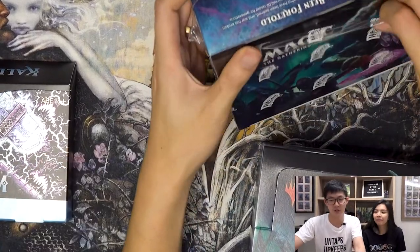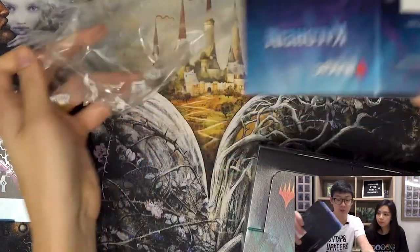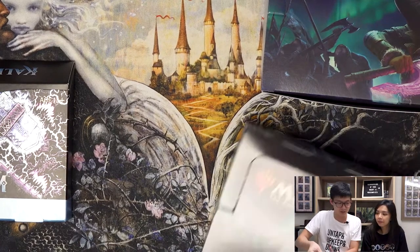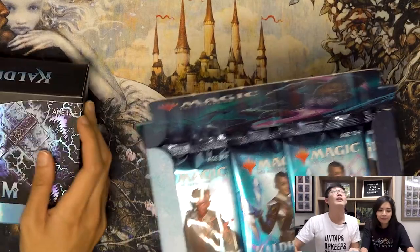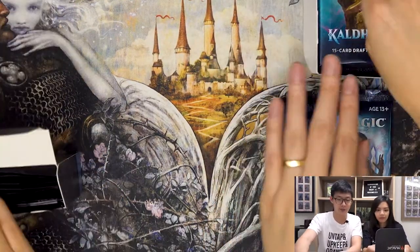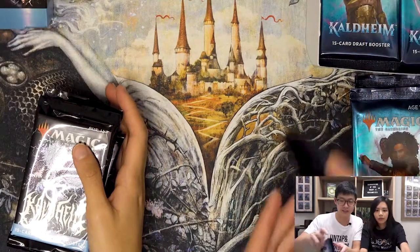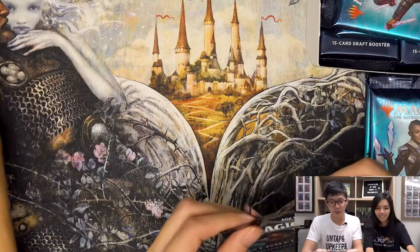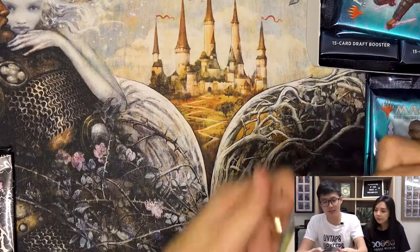Okay, so let's get these open. These are the normal draft boosters — we're going to go four by four and see who finds Vorinclex, the elusive Vorinclex. I'll try to go through them as quickly as possible, just to take a look at what's inside and see what the rare is. The rare for this one I think is just on top, so let's go through the commons.